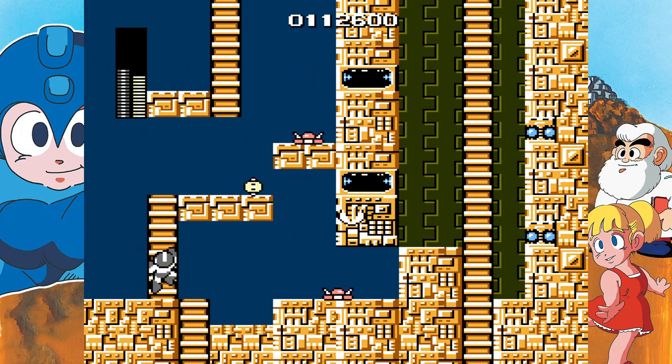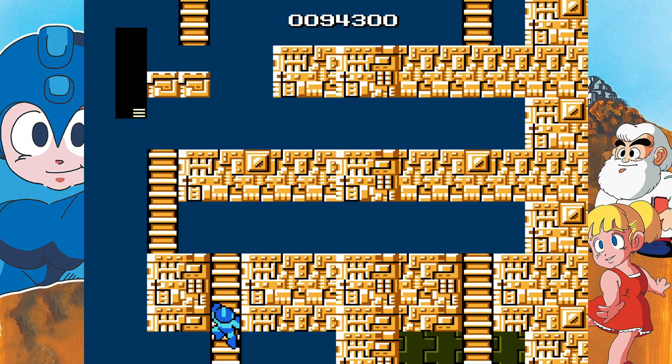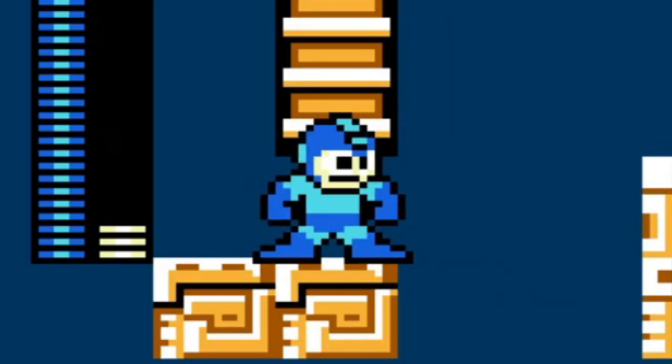This isn't much of a glitch since items respawn, but it is worth noting: if you use all the magnet and come back, the magnet actually respawns, and if you grab the magnet again, it refills your bar. There are also two other ladders at the top of the screen — go very slightly up the left ladder and hold down on the D-pad. If you do this correctly, Mega Man will start spinning by himself. It's a very pointless glitch.